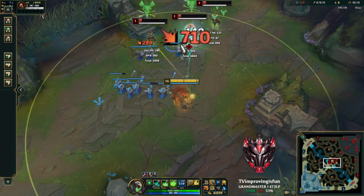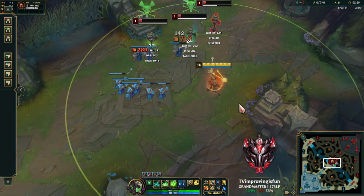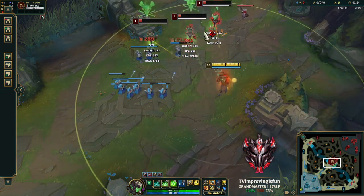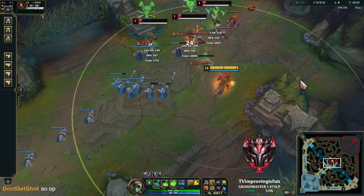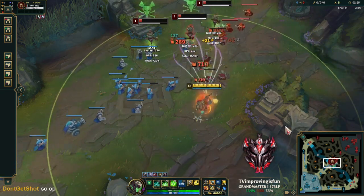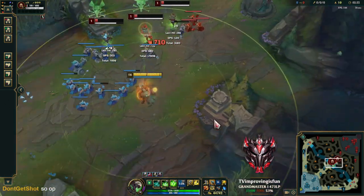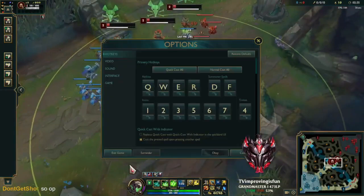You need to be using A to attack - I don't care what anyone tells you. You can think you're a god and use right-click to attack, but it's so OP because of the way the human brain works. Basically you're using your right hand for movement and your left hand for attacking - it's just a natural split.